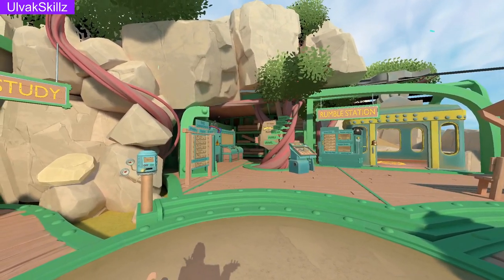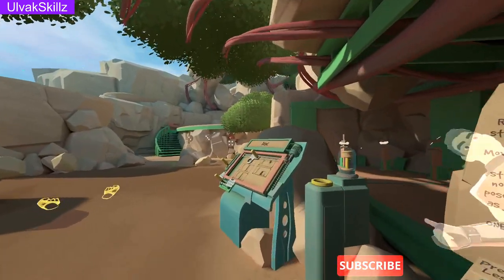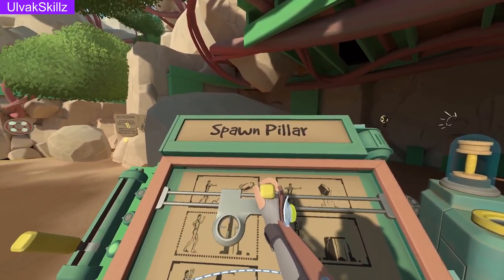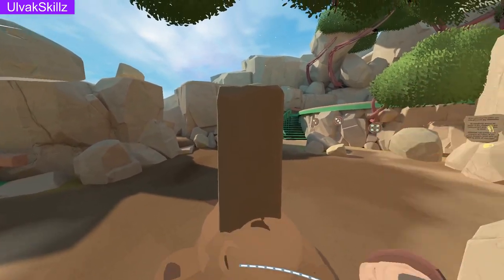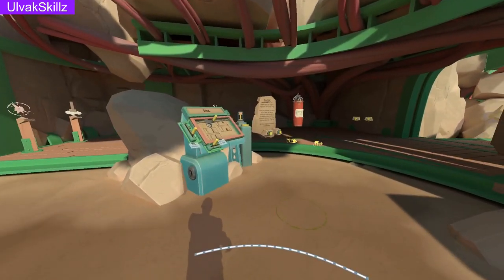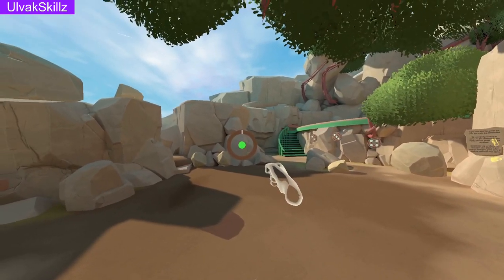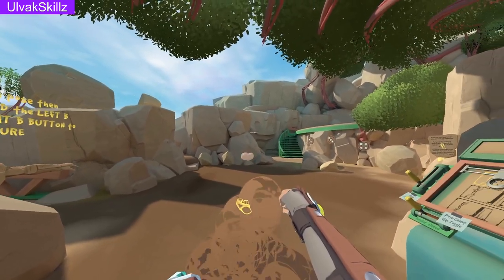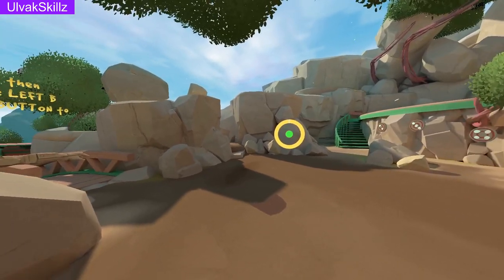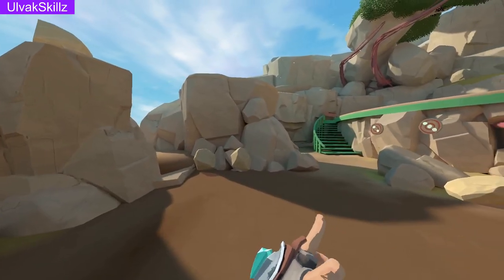When you first enter Rumble you'll be standing right here. If you head into the combat study you will find yourself at the pose board. This pose board helps train you and show you how to spawn certain objects or cast certain moves. The circle that counts down is how much time you have when you remove your hands from the lower position — as long as you move to the second pose within that timer it'll register. The red circle in the front is the view direction; left and right you're restricted by.